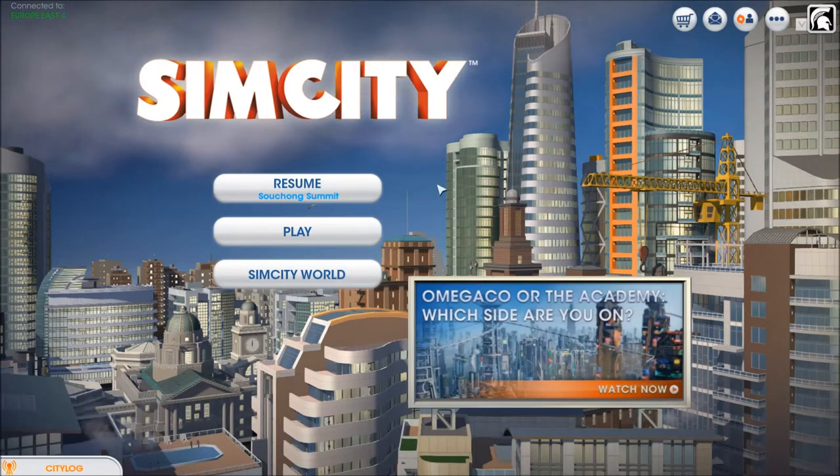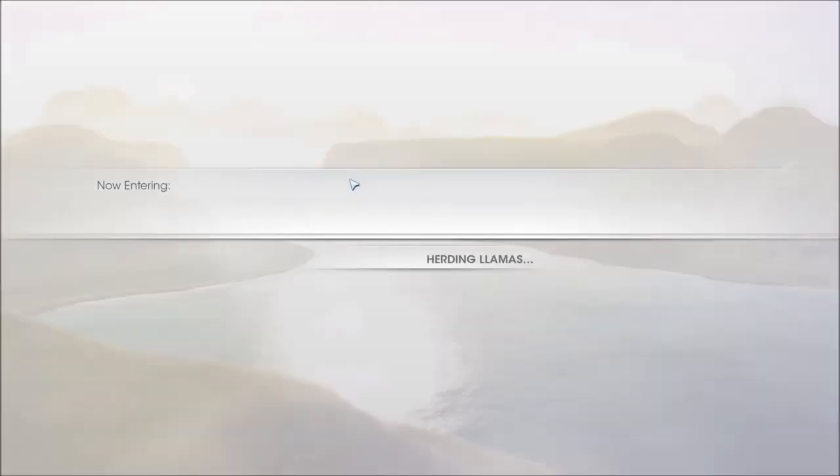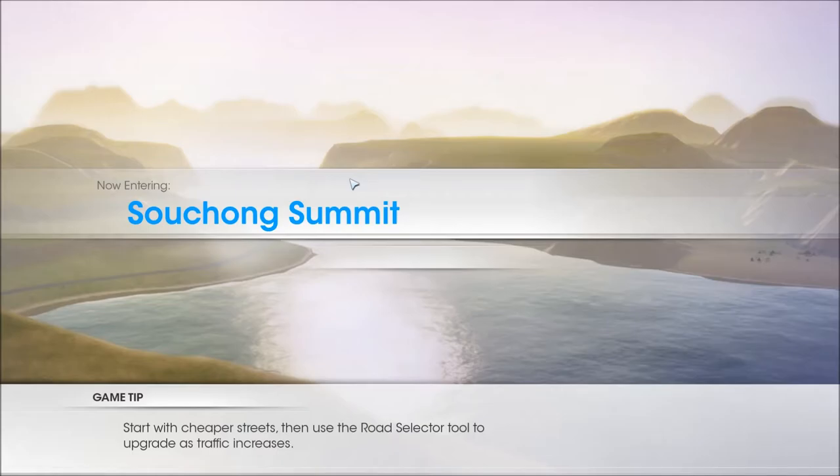Hello my fellow gamers and welcome once again to my SimCity video tutorials. In this video I am going to continue on with the challenge. As you know from my previous video, my challenge is to build a city that has a 95 approval rating from 100,000 population and is self-sustaining, meaning that all of its power, water, sewage, and garbage is going to be supplied by itself.